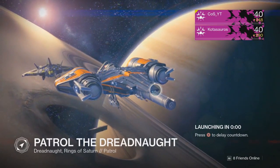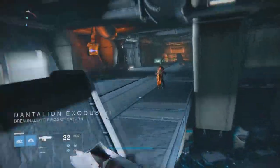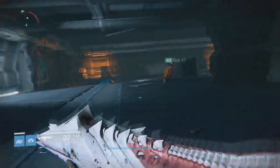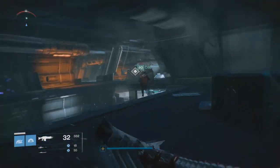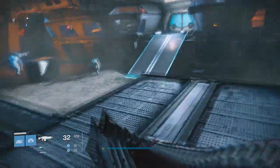The first thing you're going to do is go to the Cabal ship and essentially run through the Mausoleum just like you're heading towards the Shield Brother strike. Then you're going to see this blue door that ends up being locked. There are two ways of getting past this door.